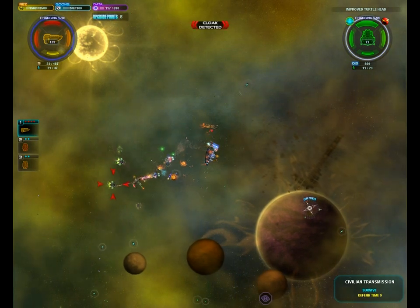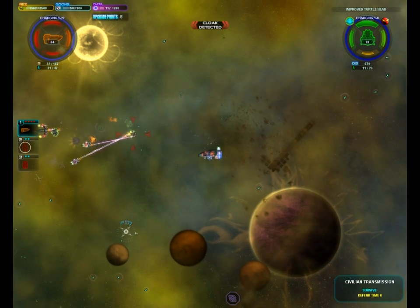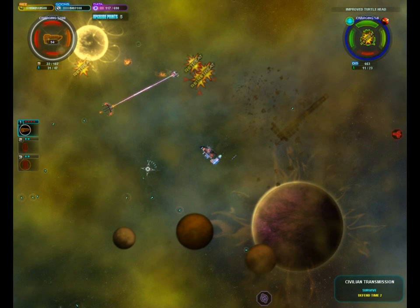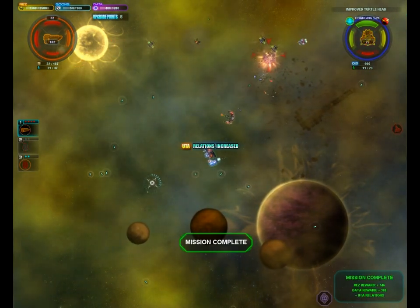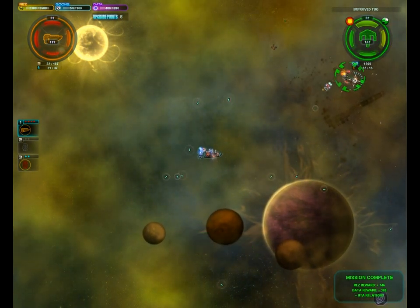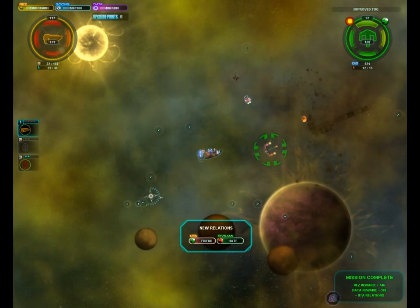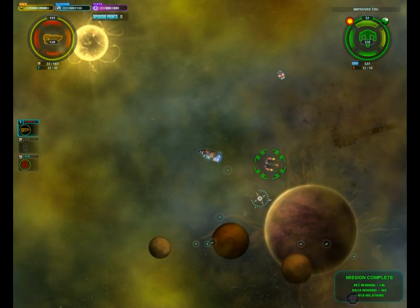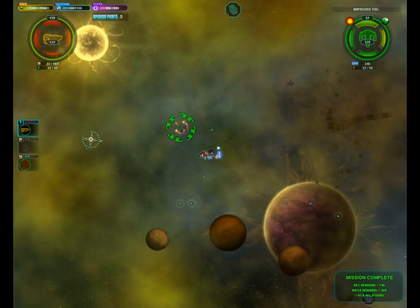So I'm just gonna survive and then hurry up and get the heck out of here, trying to dodge all these cannons. Okay, those ships are retreating — that's good. The UTA ship should not attack us now, and it will not. Excellent! We didn't even lose the right hook. I'm feeling good now, and we got quite a bit of res and some data. Everything's working out pretty well.